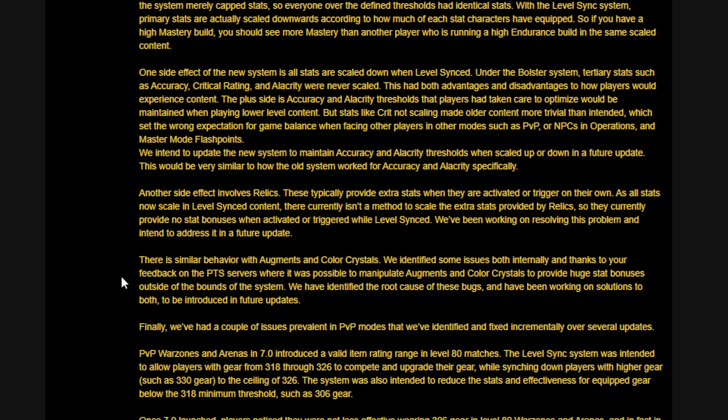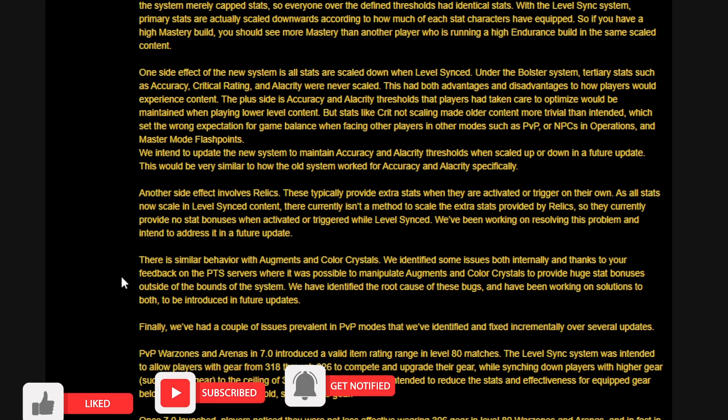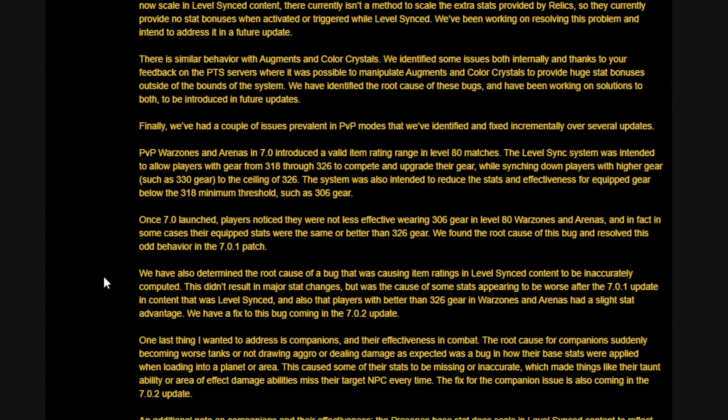They intend to update the new system to maintain accuracy and alacrity thresholds when scaled up or down in a future update — similar to how the old system worked for those stats specifically. Another side effect involves relics, which provide extra stats when activated or triggered. Currently there's no method to scale those extra stats in level-synced content, so relics provide no stat bonuses when activated. They're working on a fix for a future update. Similar issues exist with augments and color crystals, where bugs allowed manipulation to provide huge stat bonuses outside system bounds — root causes identified, fixes coming.